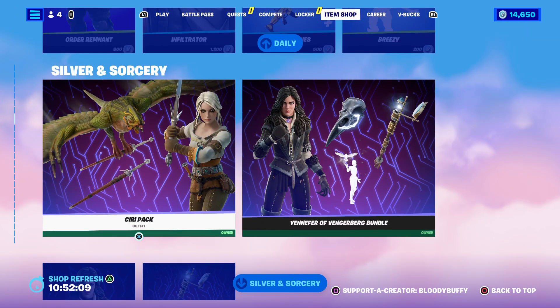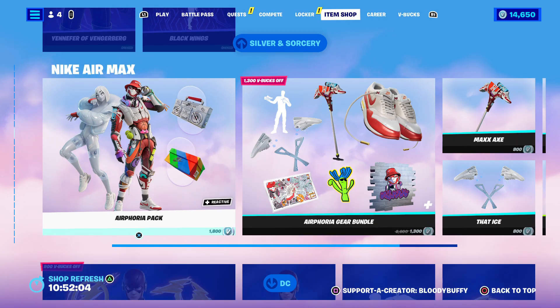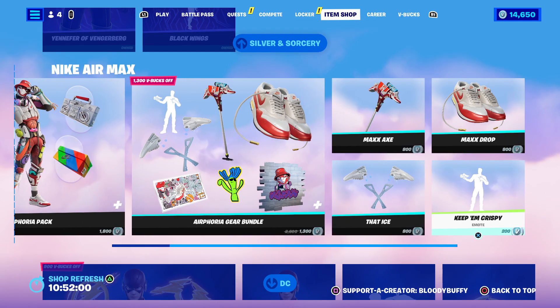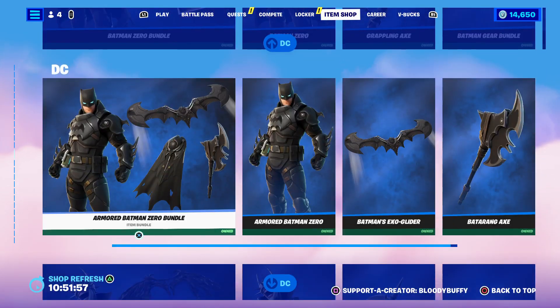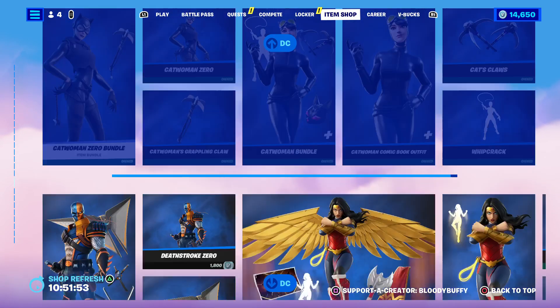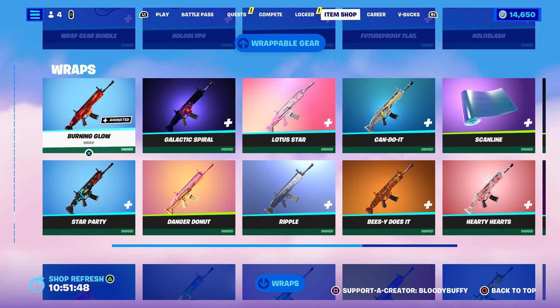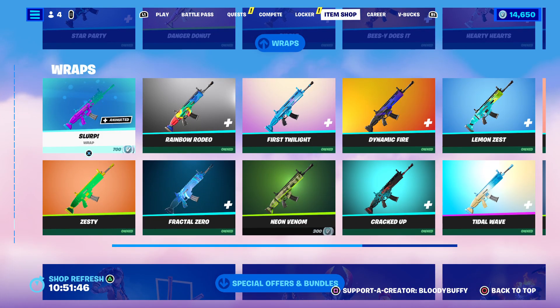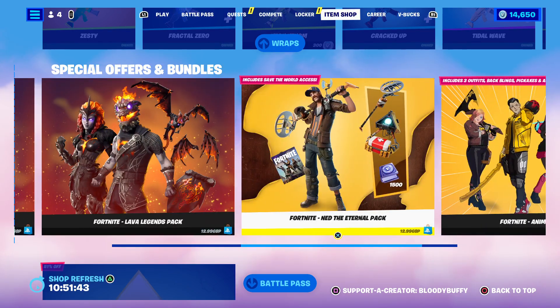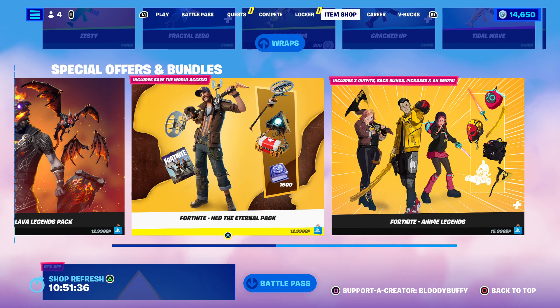We have the Siri and the NFL packs still there. Airphoria pack - make sure you do the creative map to get your free backbling, play for 10 minutes, and when I get it I will show you guys. The wrap skins are still here from yesterday with all the wraps, and the starter pack.